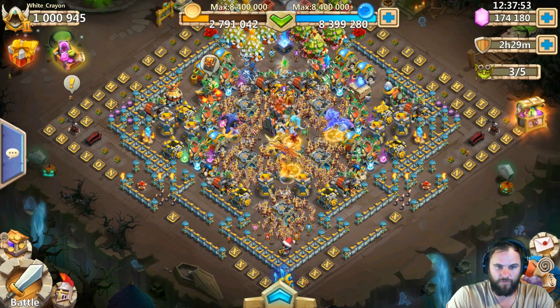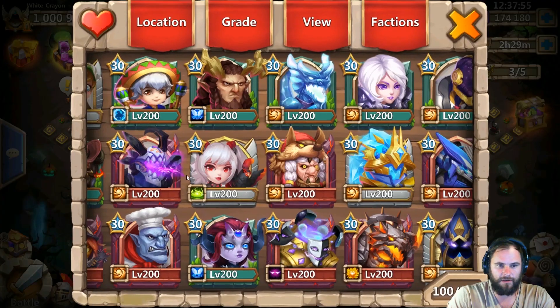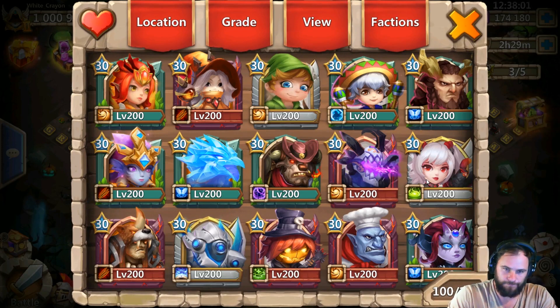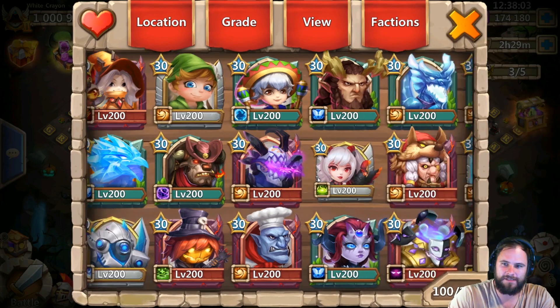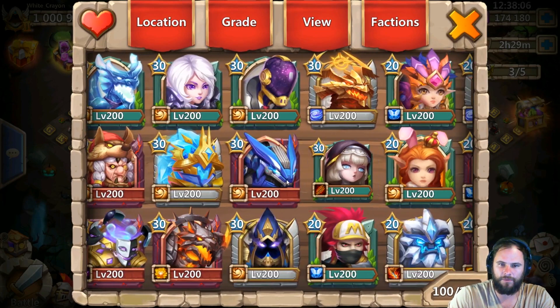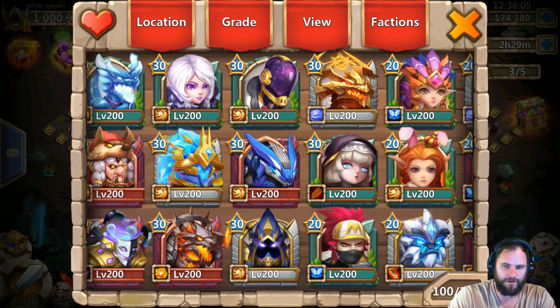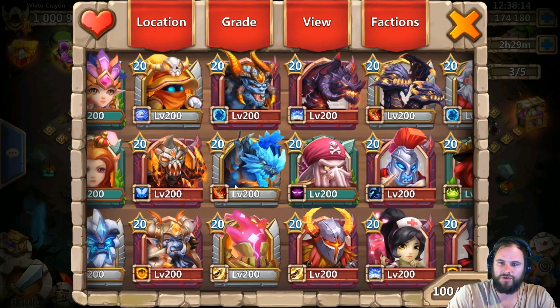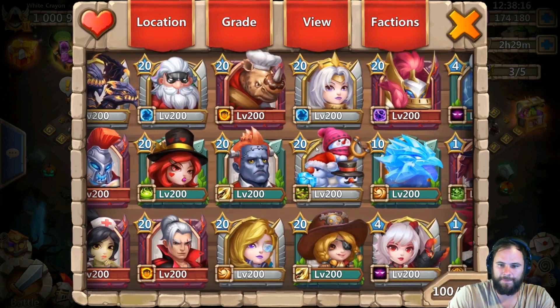I just want to show you what it takes to get to one million might, because with every single hero in this altar, if you took one out the one million might would go away. So to start off we have 26 breakthrough 30 legends and 20 legends up until Gunslinger — the new skin totally froze me off.